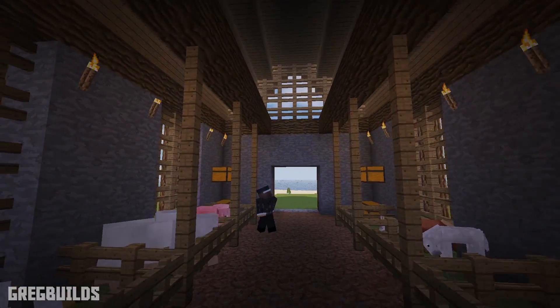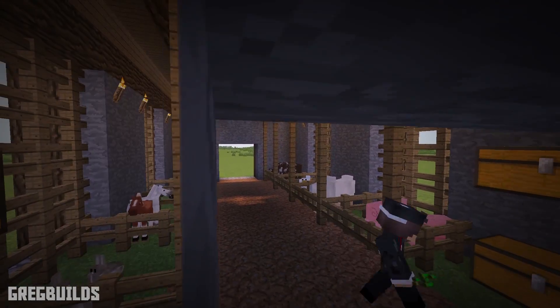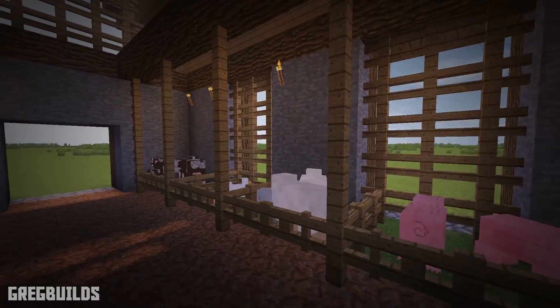Inside this barn you can have cows, sheep, chickens, rabbits, pigs, and horses. This barn build is broken down into 6 steps, and without further ado let's start with the build.